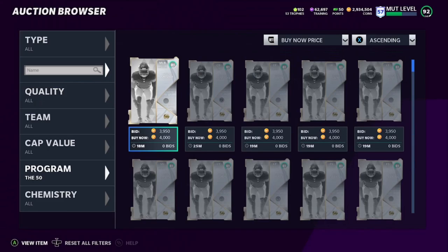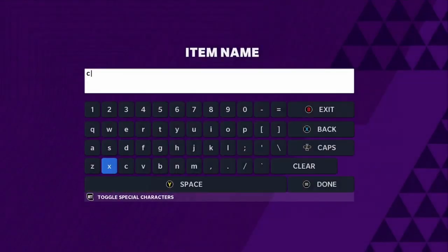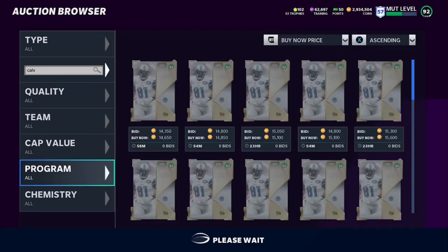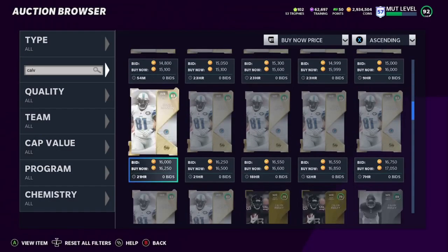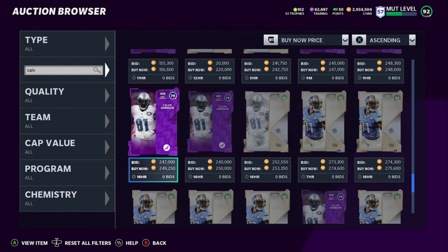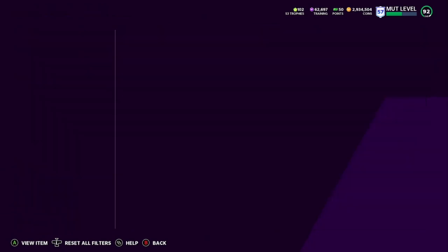You can sell those 83s right away for profit, or put them into the 50 set and eventually get a Calvin Johnson. The Calvin Johnson power up is going for 247k and the card itself is going for 275k — that's around 520k total. You can sell the power up, sell both, or keep the card and play with it. Easy profit after grinding your way up from silver player packs, pulling theme teams, and pulling good cards.